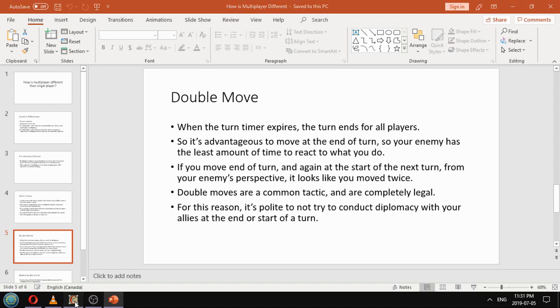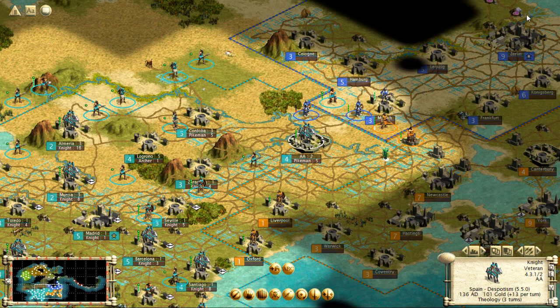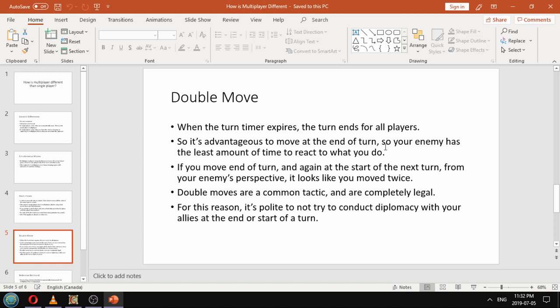Devil moves — in multiplayer, it is played with a turn timer, which shows up in the top right corner. When that bar reaches the end, the turn is over for everybody. So if you move your units in right before the turn timer expires, your opponent has less time to react. And if you move your units again right after the new turn starts, from their perspective it seems like you moved twice in a row — we call that a double move. That is a completely legal tactic, and a lot of the metagame and military strategy is based around it.